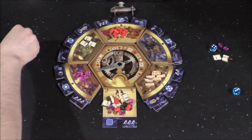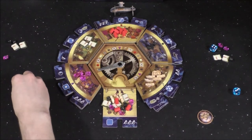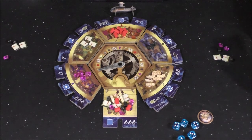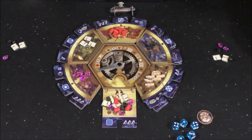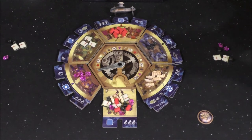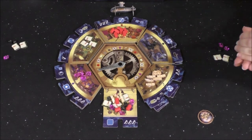First player moves back to Idalee. We each drafted two dice this round, so no one got an extra turn. She rolls again for the new round. She's tired — blaming the pasta.